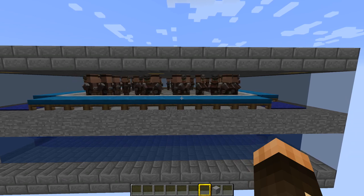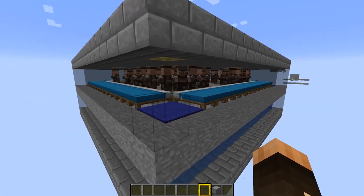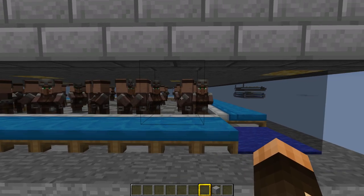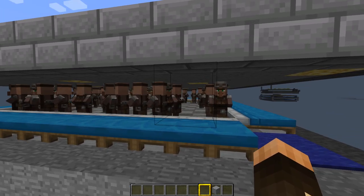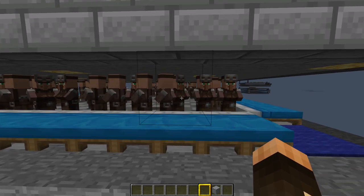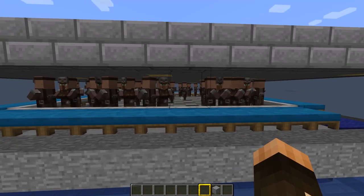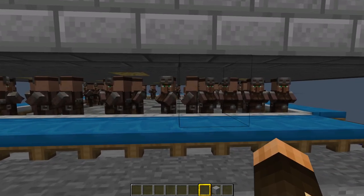What they need now are villagers with beds and workstations. A villager needs to speak to another five villagers — they need to accumulate gossip about an iron golem. They also need to have slept in a bed within the last 24,000 ticks and to have worked at their workstation within the last 36,000 ticks, which is about a Minecraft day and a half.